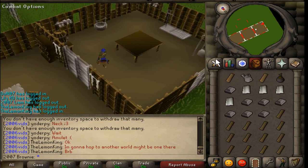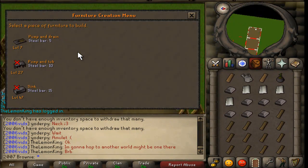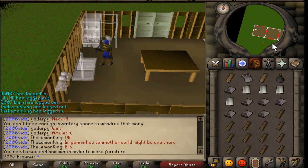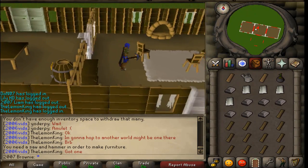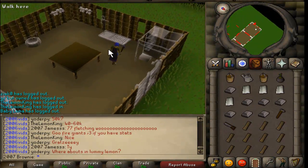Alright guys, I'm back in my house and I'm going to build a sink space. Five - oh what the, oh no. No. Fuck. Alright guys, I'm back and this time with a hammer and a saw. Alright, let's build this.